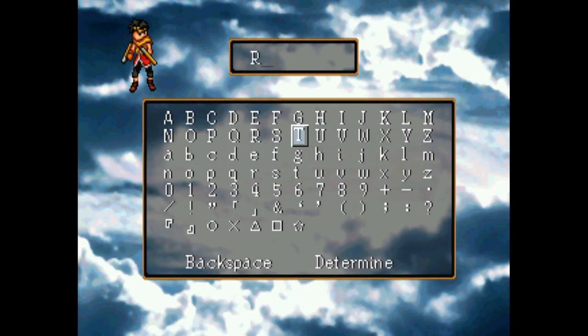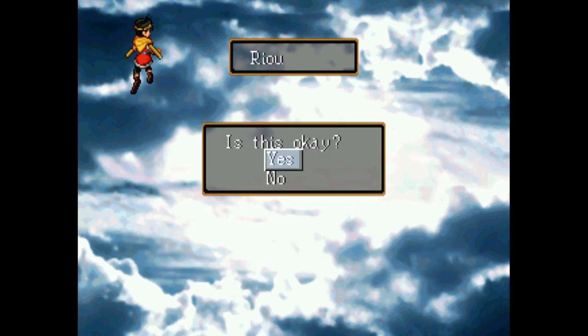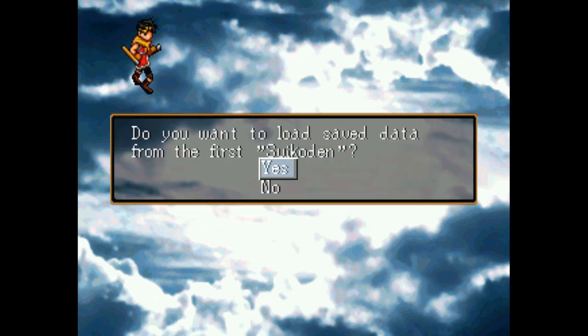We'll get prompted with a name here. The default canonical name is — I'll probably be switching pronunciations between Ryu and Ryo. I googled it, and it usually switches between the two. You'll also be prompted to load your save data from Suikoden 1; it has to be on the same memory card. At the last episode of Suikoden I did tell you where you needed to save, and I also mentioned I was going to go back and set up some characters that would appear. I'm not going to go over those characters now because that would be a spoiler.